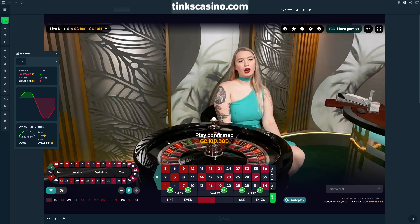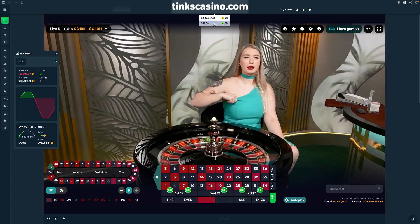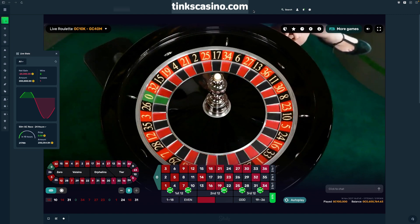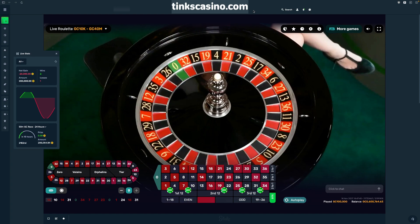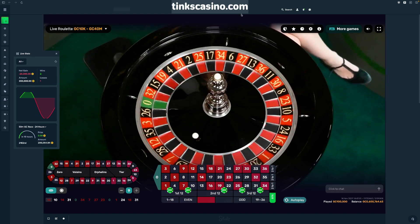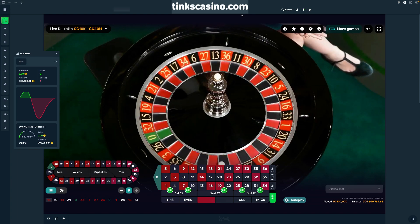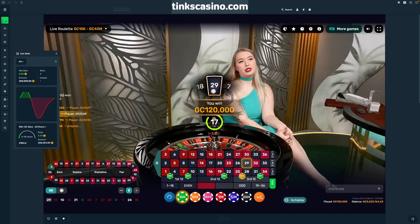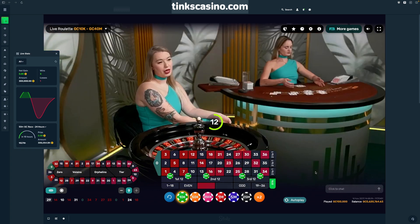And then as soon as you want to play for real money, you just come up here and switch it over. Once I click this, it'll reload the page and I'll be playing the same table with real money. Really a cool casino. All right, let's see how we do — 29, that'll do. So we're going to stay at this level one more time. I'm just going to click re-bet and drag this over. Now we're skipping the fourth double street.